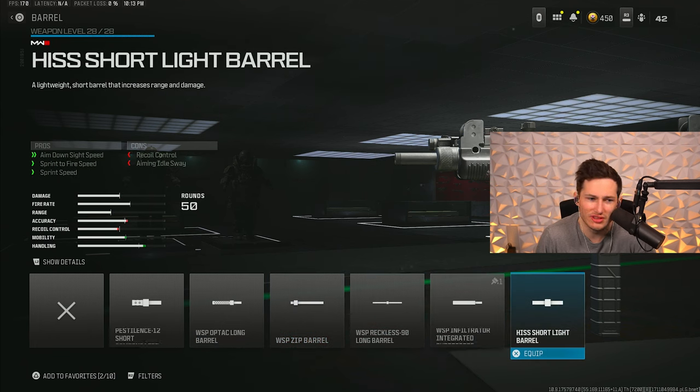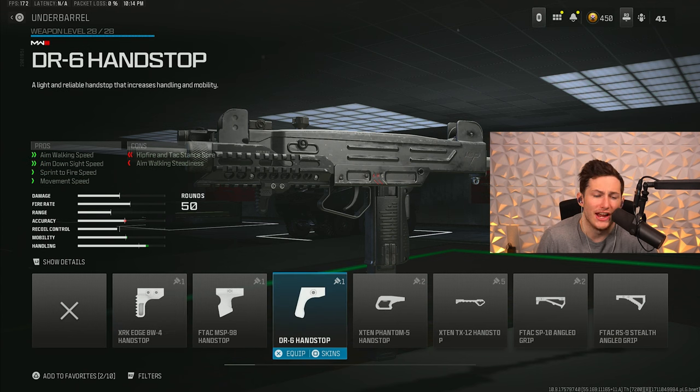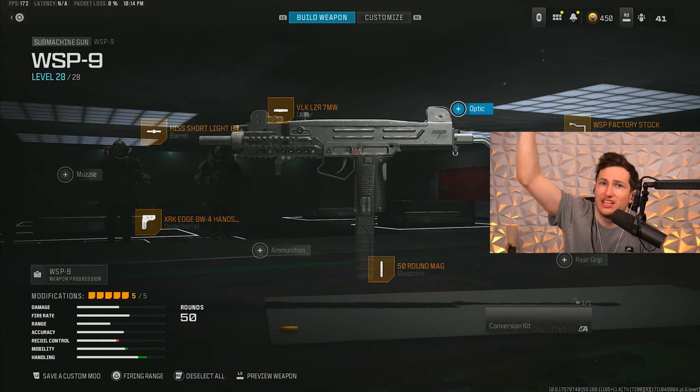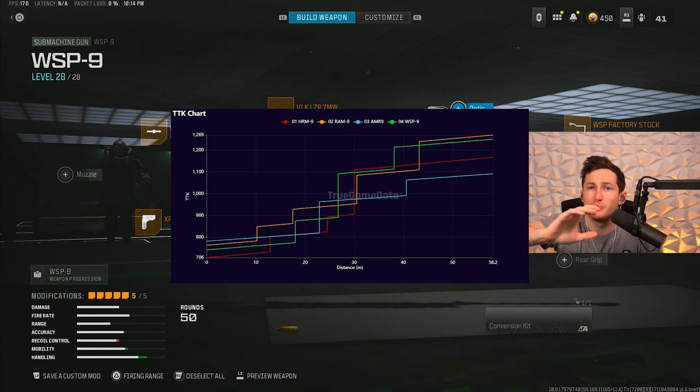For our fourth attachment we're using the HISS Short Barrel, which boosts our sprint speed and ADS speed — a big contributor to the crazy movement this gun has. For our fifth attachment we're using the XRK Edge Hand Stop. In the other SMG builds we used the DR6 Hand Stop, but the XRK really helps that crazy buttery smooth movement that we just don't get on the other SMGs. It also helps a little with ADS speed. Coming out of sprint to shoot somebody, this gun is the second fastest — it's crazy.